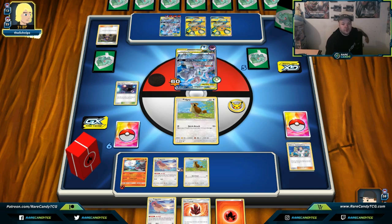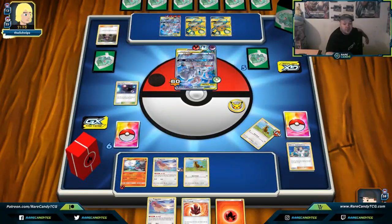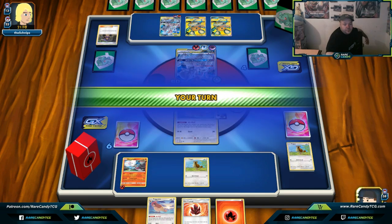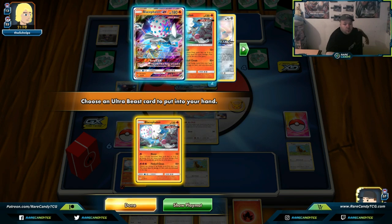If this were a tournament I'd probably be calling it quits on this game relatively soon. There's a Fire energy — if our opponent doesn't have Welder they're probably just going Turbo Strike, which works out for us. We're in a better position than last turn because we have a whole other Pidgeotto line set up. We topdeck a Welder, so let's go Blacephalon and go for Airmail first.